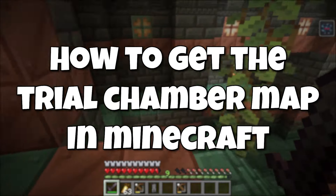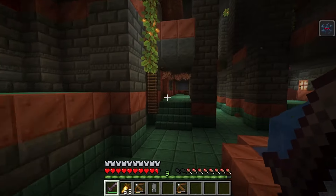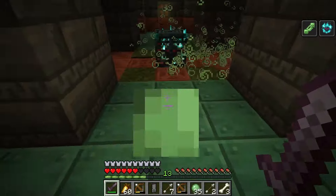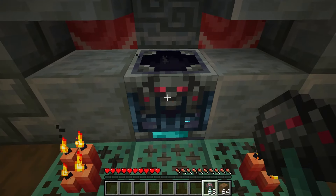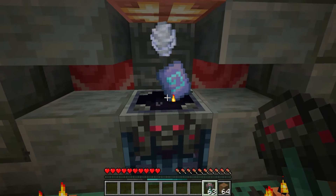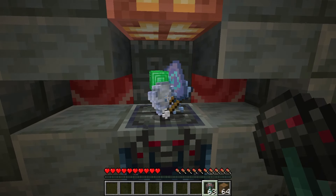How to get the Trial Chamber map in Minecraft. The Trial Chamber is a new structure in the Minecraft 1.21 update that will have trial spawners, vaults, breezes, and unique loot items. Everything new in this update like maces, wind charges, armor trims, and banner patterns are found in the Trial Chamber, so it is important to know how to find it.